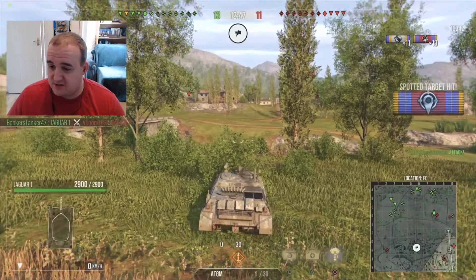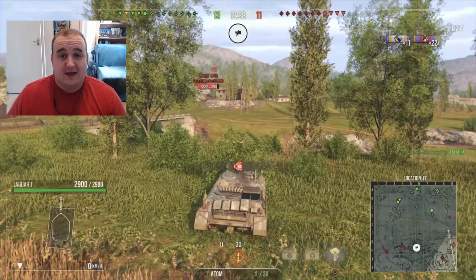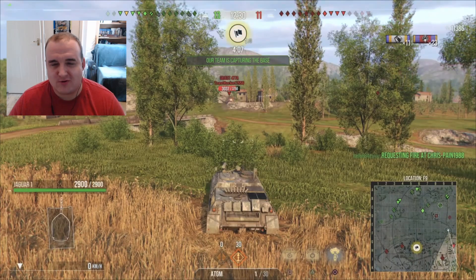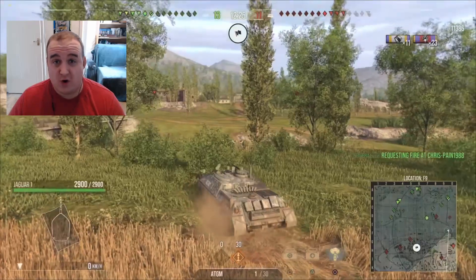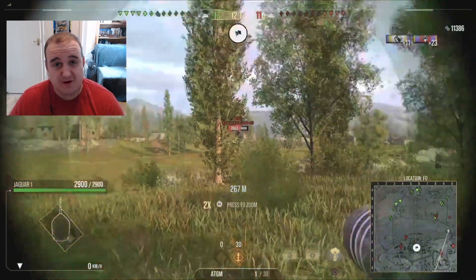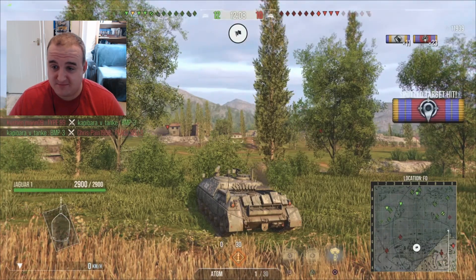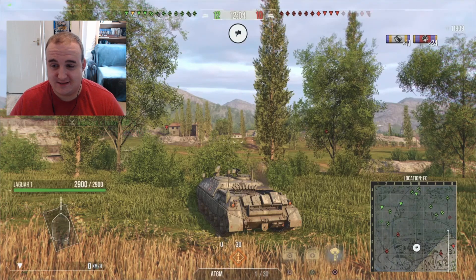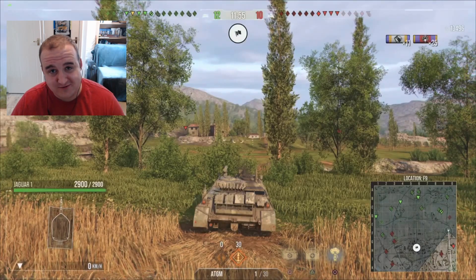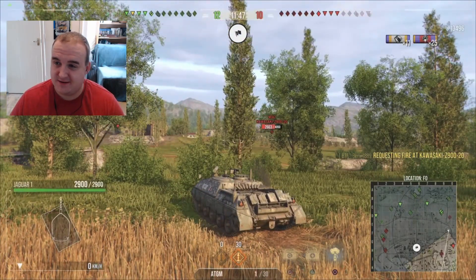Burn started on the western spawn and has pushed all the way to the eastern side of Vineyards. In my experience, Vineyards is the map if you want crazy spotting assist — it's wide open with concealment and cover everywhere. He hasn't fired a missile yet but already has over 11,000 spotting assist, sitting in a bush spotting the enemy. Since I said 11,000 he's now up to 13,500, and the game's not even five minutes old.